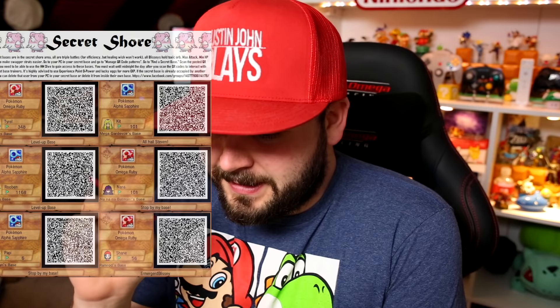For anyone who has already played Omega Ruby and Alpha Sapphire, you're already very familiar with Blissey and Chansey and how great they were to level up. There were special QR codes — you'd go to the Secret Base, battle all the Blisseys, get a lot of experience real easy. This strategy is going to be like that but better and more organic, because in Ultra Sun and Ultra Moon they decided to make Chansey and Blissey wild encounters.